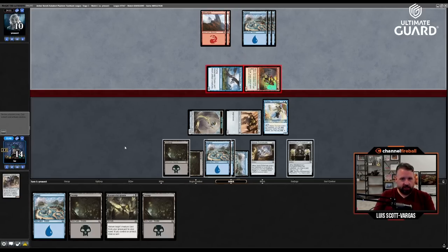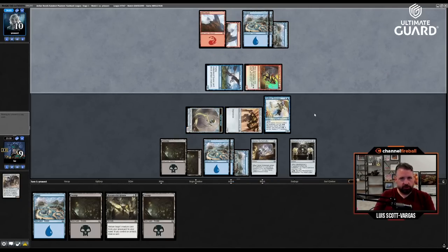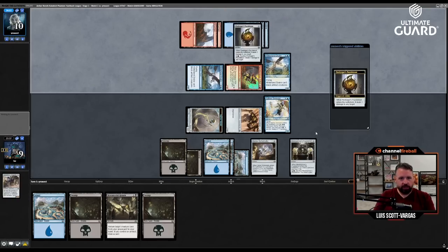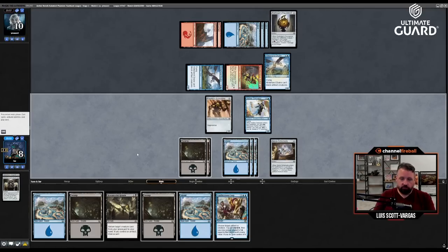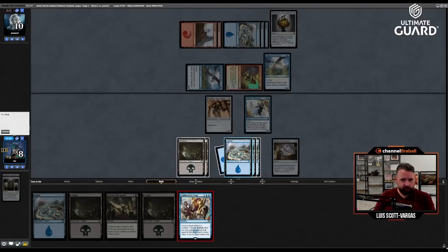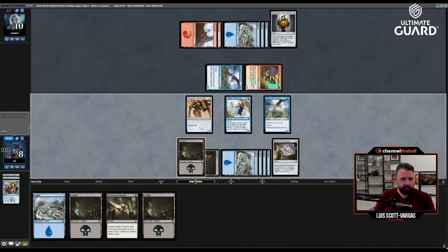Land. Confiscation Coup — that's a good one. Why don't I just take the untapped Drake? Yes — and I have three energy left.